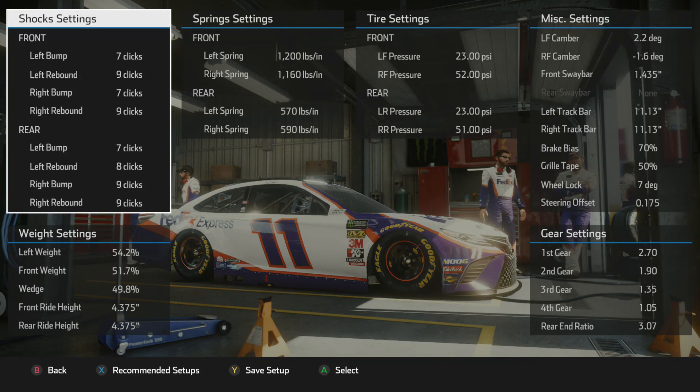Alright guys, here we go for Atlanta. We're running a 7-9, 7-9 combination up there in the front shock settings, with the rear left bump and right bump settings of 7-8-9-9. That gives you really good shock absorption since Atlanta is really, really bumpy, and that'll get you through the transitions really, really smooth. You're still going to feel the dips and bumps, but the car's going to stay connected — I guarantee that.